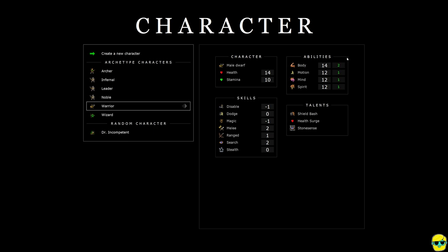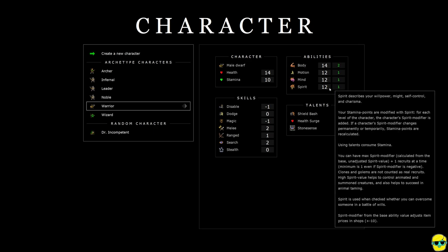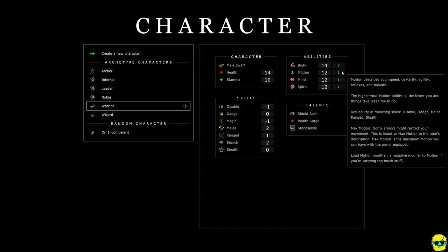Up here you'll see your abilities: body, motion, mind, and spirit. These are kind of exactly what you'd think — strength, dexterity, intelligence, and wisdom in D&D terms. You begin with this warrior archetype loadout of 14, 12, 12. In green next to the ability, you'll see the bonus you get to any skill or action ability that is boosted or governed by one of these abilities. So we are strong most of all, which is what we want.